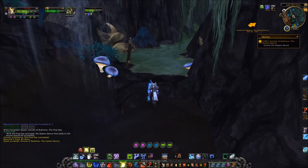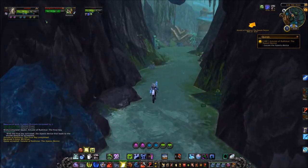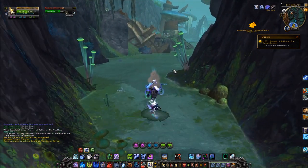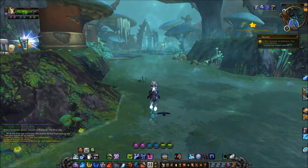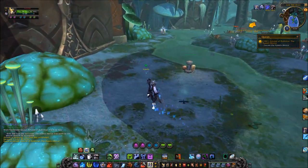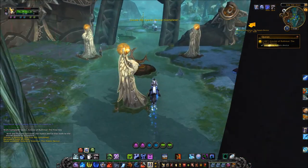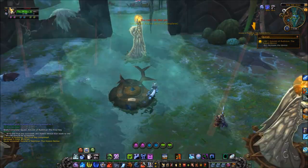When you've picked up the key, leave the cave and travel to coordinates 73, 43. Here you'll see some sort of Apexis monument. Face the three statues so that they're facing the device in the center.